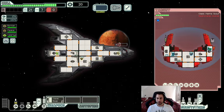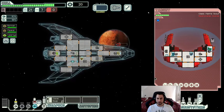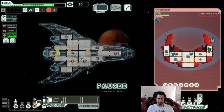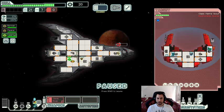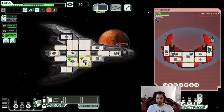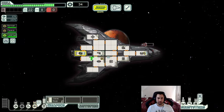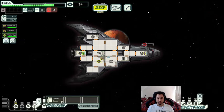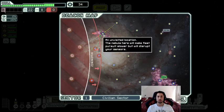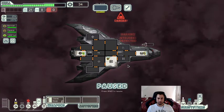I'll wait for this to fire. Actually I'll drop the O2 temporarily to get a little bit more evasion. Maybe I shouldn't have done that — I should have let it fire first and then repaired it. If this hits weapons... oh my goodness, that was way too close for comfort. That was a little mistake — Valeria should have stayed in the engines to have a little more evasion. If they hit my weapons I'm absolutely screwed.